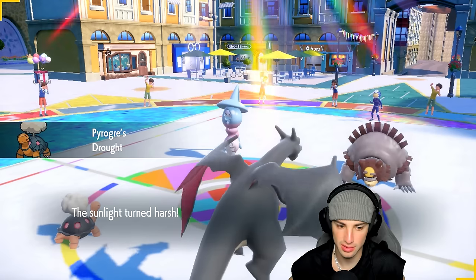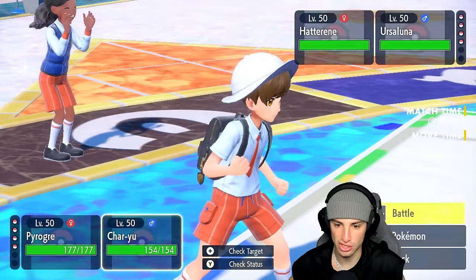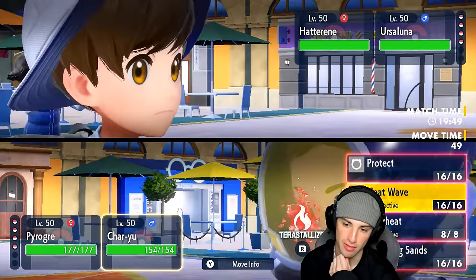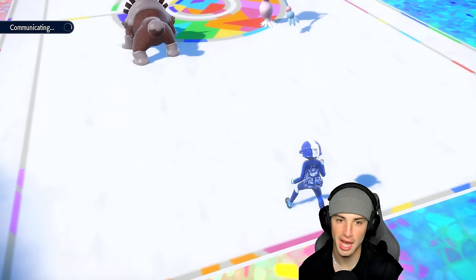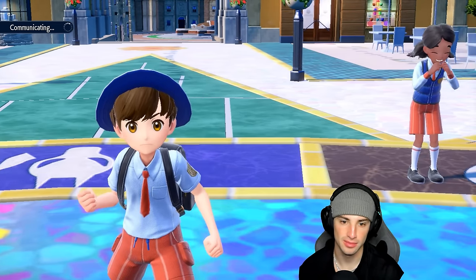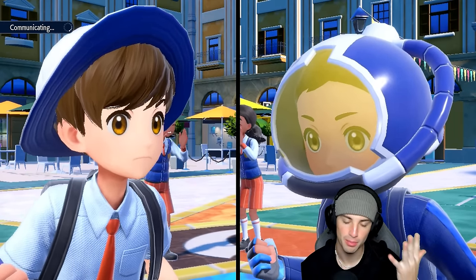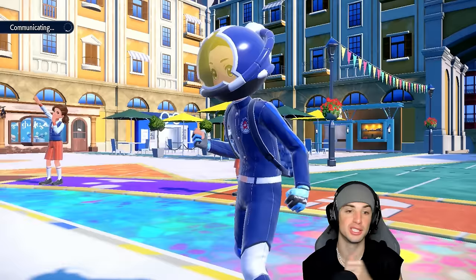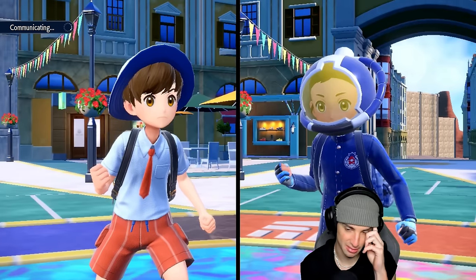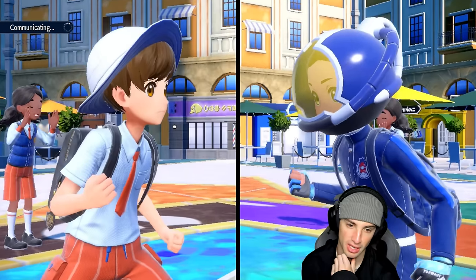Thinking about what to do — they probably have Focus Sash, they have Fire Tera type, so I could just go Helping Hand and nuke the field with a boosted Heat Wave. If Torkoal dies, Torkoal dies, I'm all about this. We get a Helping Hand boost, STAB boost, Tera boost, charcoal boost, Solar Power boost, and sun boost — six boosts total on this Heat Wave. This damage should be absolutely ungodly.